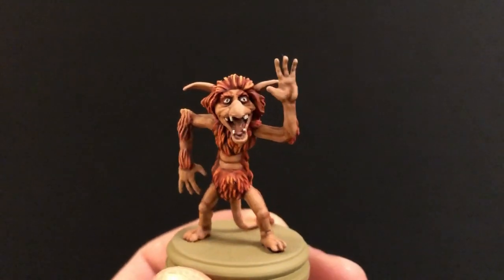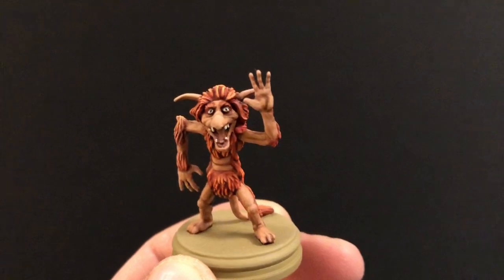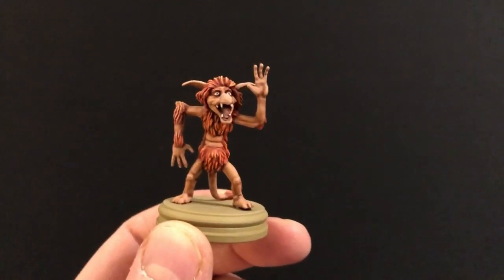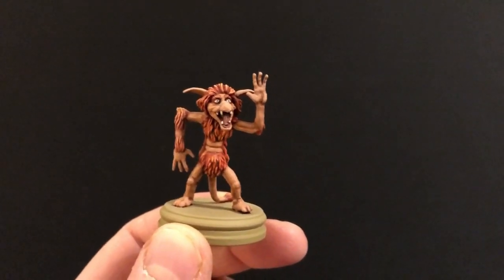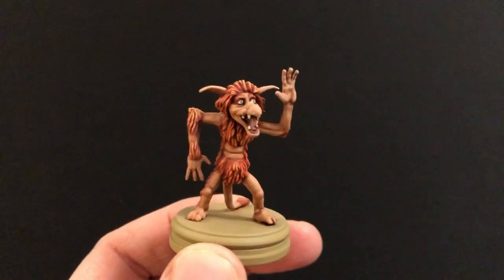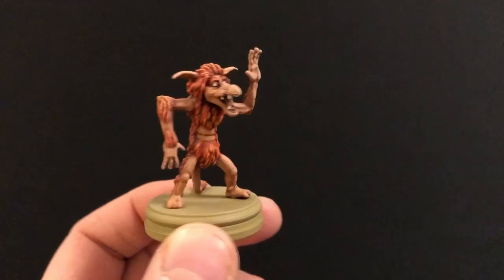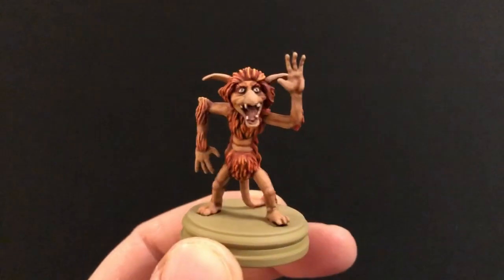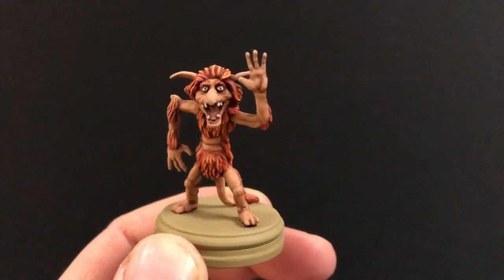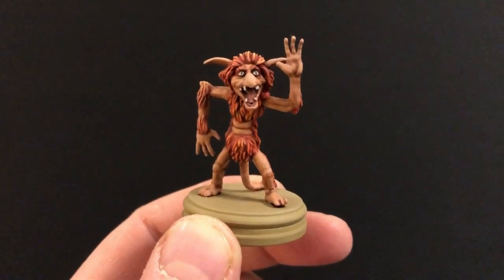Finally I used Pallid Witch Flesh to pick out the eyes and then Chaos Black to dot the pupils. I use Pallid Witch Flesh quite often for eyes because it's not quite as stark and bright white as using White Scar - it's just a little bit more toned down and muted. You can get away with really bright eyes on something like this because it's basically a Muppet, so you don't have to worry about it looking uber-realistic. And that is how I painted the Fireys.